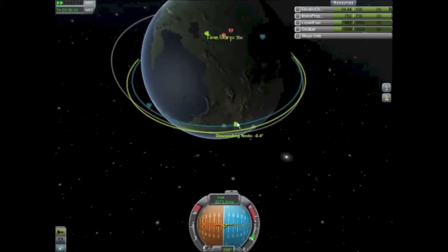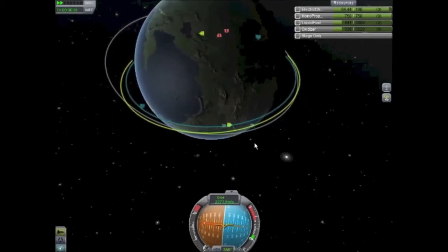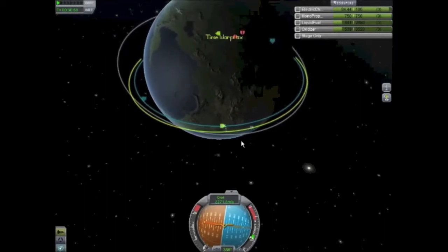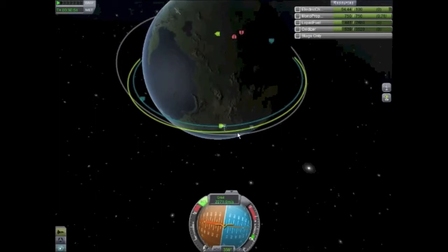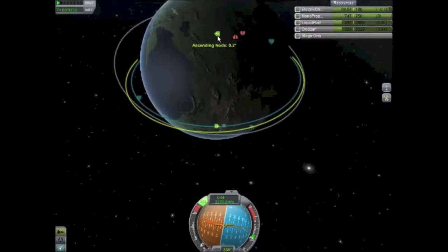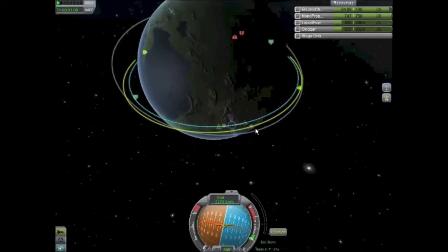What we're going to do is fast forward to the descending node, which means our orbit drops below the spacecraft. So I'm pointed north, right on the horizon, and we go to normal time. Then I burn just a little bit to get the ascending and descending node down to zero. Just like the periapsis and apoapsis, it goes to the opposite sides of the planet, and that means we are on inclination.